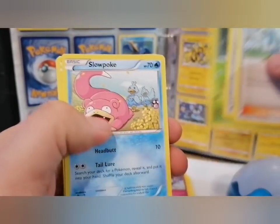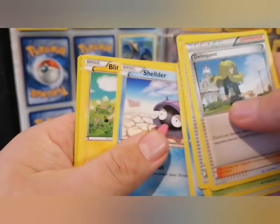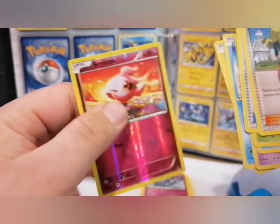Delinquent, Max Ether, Kirikizan, Slowpoke, Fantump, Psyduck, Shelmet, Blitzle, and a Spritzee — nice little card there.